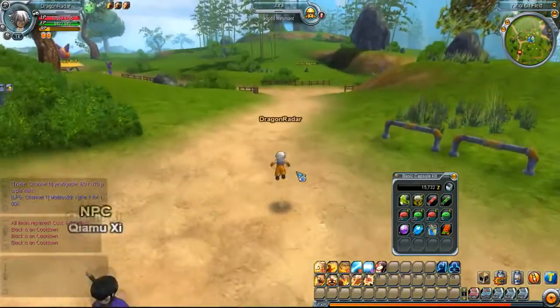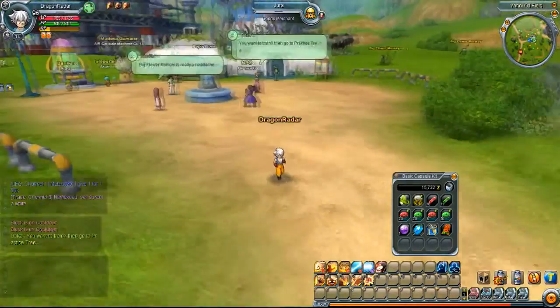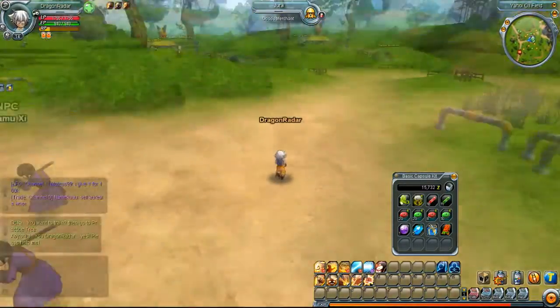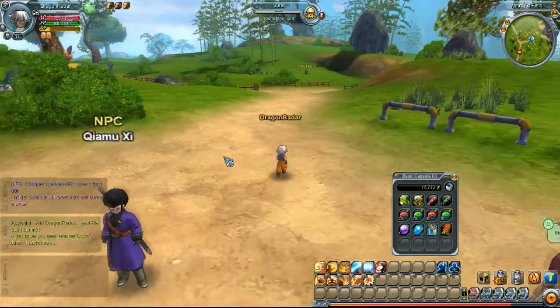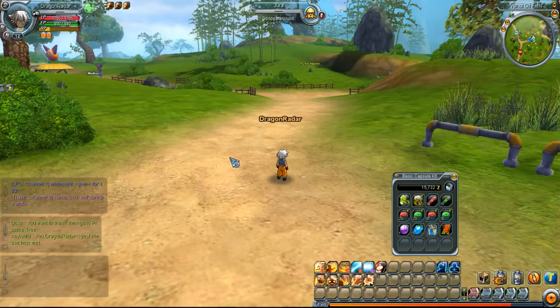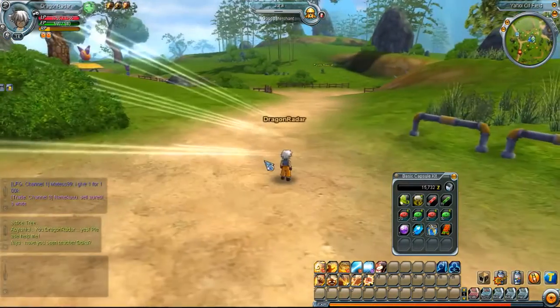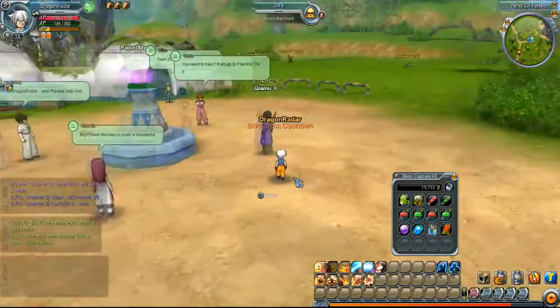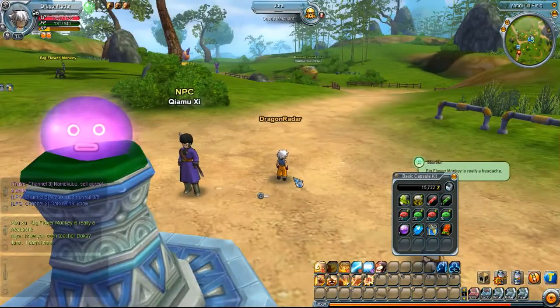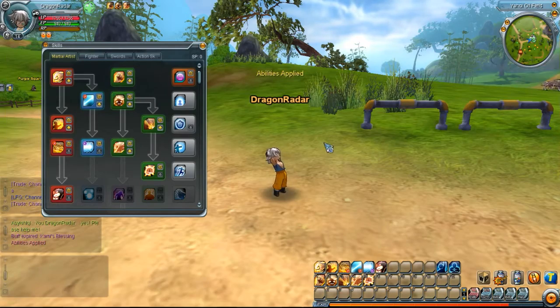At level fourteen you'll encounter the third time rift quest, which gives you the dashing ability. To dash, simply double-tap a directional button: double-tap W to dash forward, double-tap S to dash backward, double-tap A to dash left, double-tap D to dash right. That's how you dash, block, and charge up.